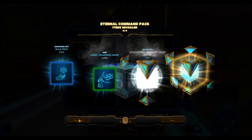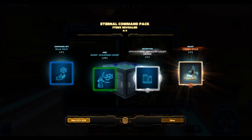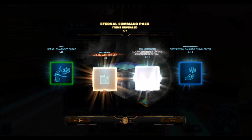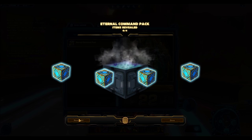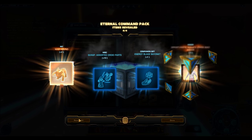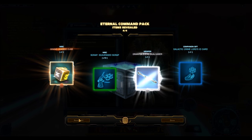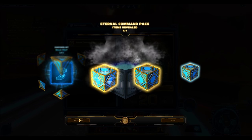Everything that you see here that's not the unstable saber will be given away. Going right into the start here, we had some junk. We had two chance cubes coming out of one cartel pack. And now all the other stuff you see here I'm going to really rush through — I'm not going to really wait to see stuff. We can check it all out at the end.